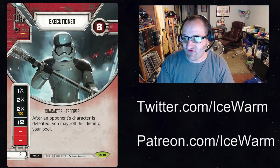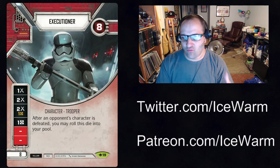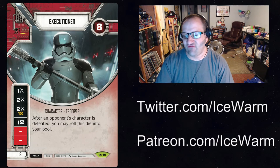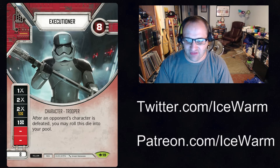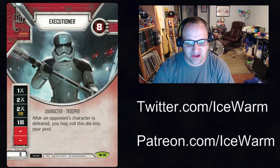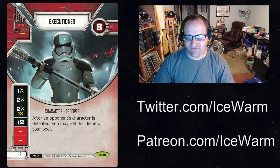If you use a deck with, say, three Executioners and maybe a Jawa or a Battle Droid, you could potentially defeat a character with one Executioner and then roll in your other Executioners. And maybe running two Executioners with Mother Talzin — you could fix their dice, since they do have the double blanks. You could use Talzin's ability to flip them into damage, do damage with Talzin as well, and get multiple activations out of these guys.